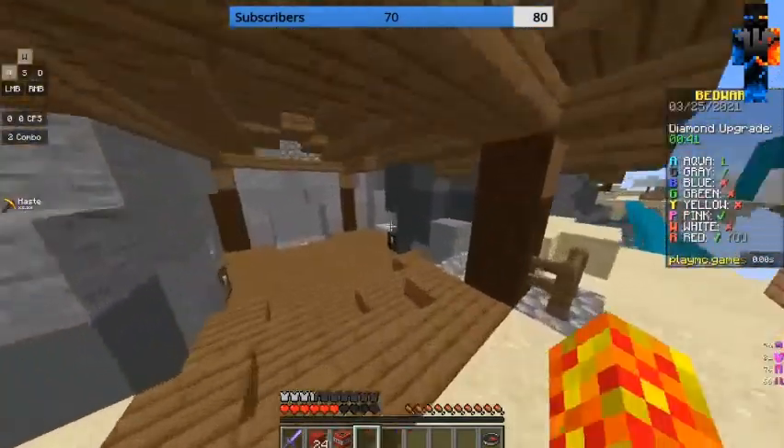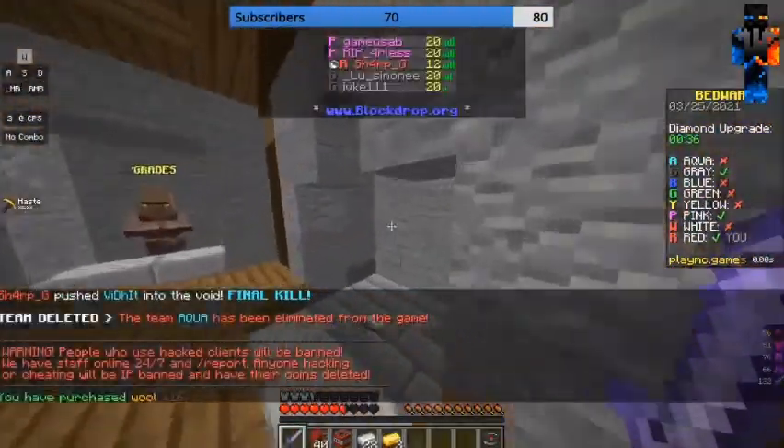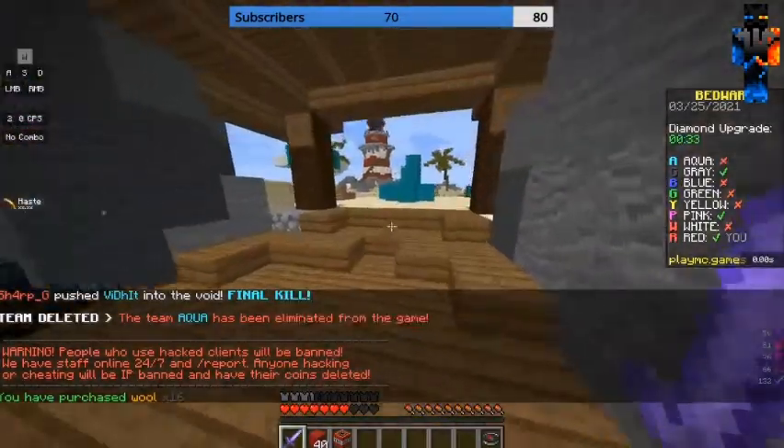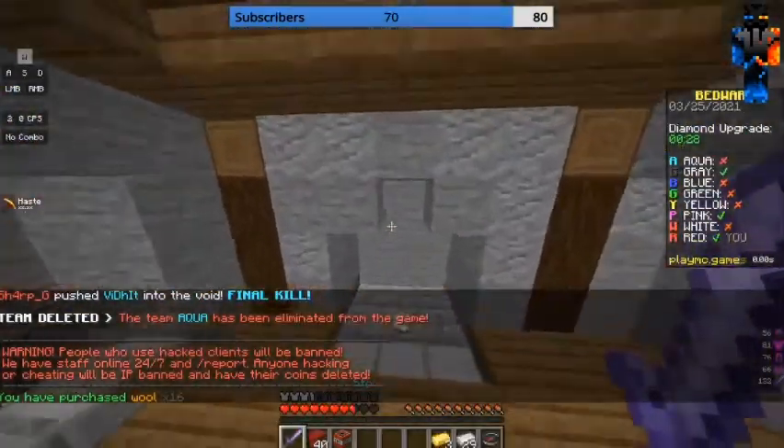I'm just single clicking here — okay now I'm double clicking. There goes aqua. There's not many teams left, just gray and pink — they both have beds.